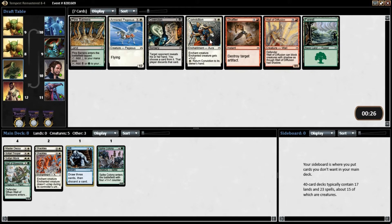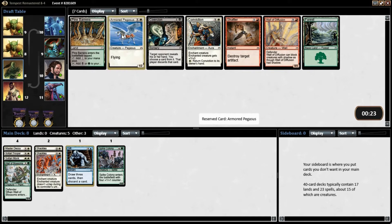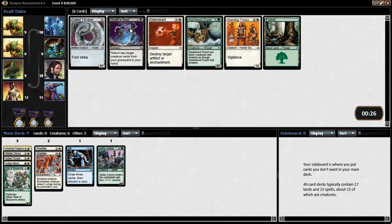I like Wall of Diffusion in red. I'm not thrilled about any of these cards — let's just take the Pegasus for right now. Standing Troopers — Troops is good, I don't mind having that.